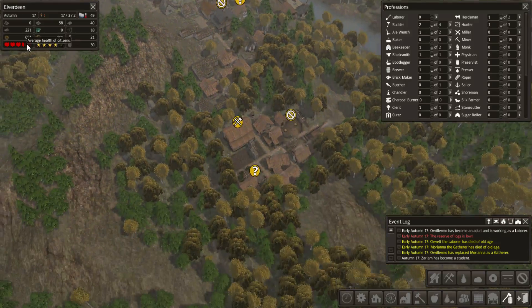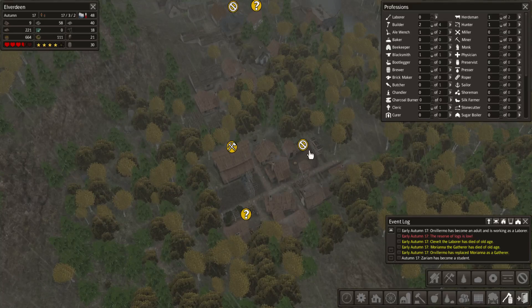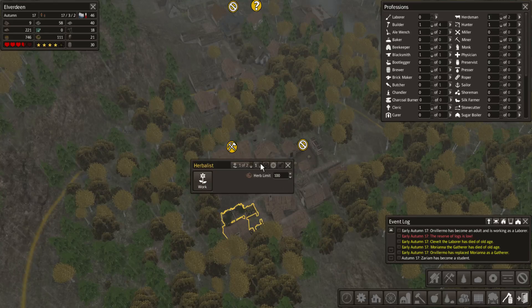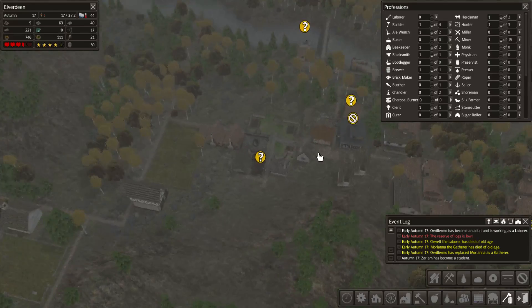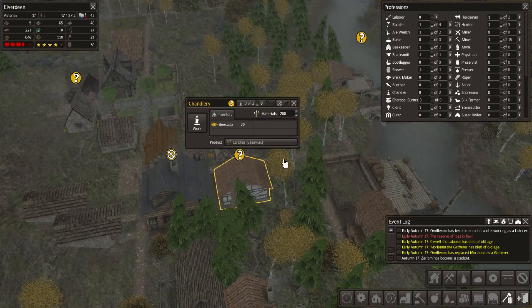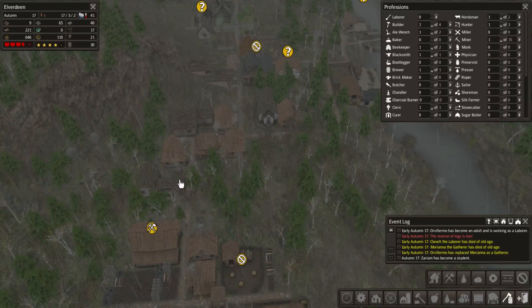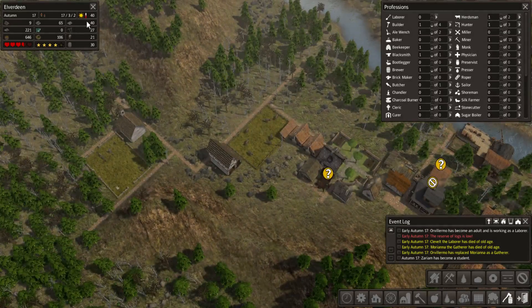I also noticed that our health is going down a little bit. Let's get rid of one builder and assign a new herbalist, because I want the health to go back up. Now we've got no one in the chandlery, but that's alright.